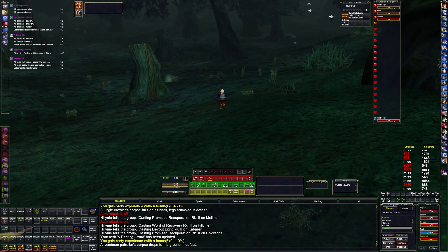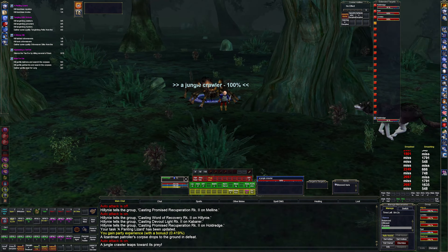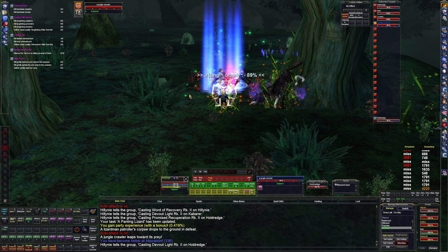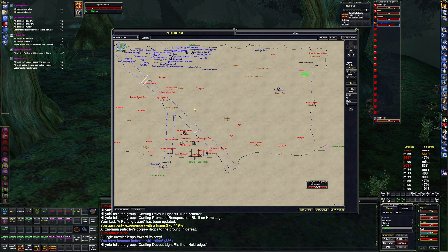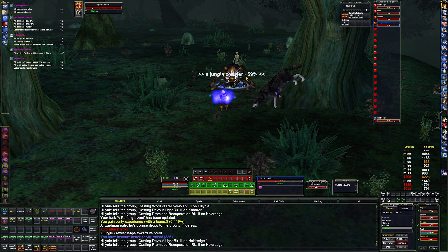That knocks out the patrollers for sure. That's for the other area. Jungle crawlers — just kill it. So we're going to kind of make our way like this until we get everything on this side, and then we'll move over to the other side and kill gorillas and stuff.